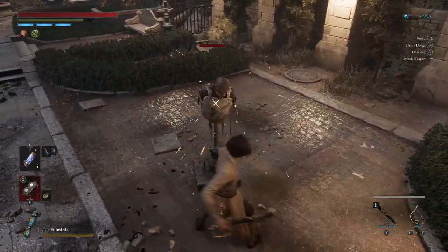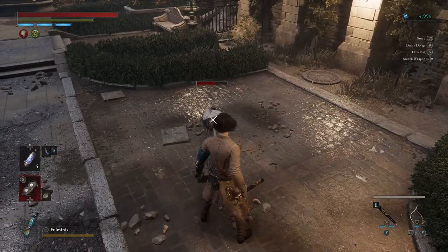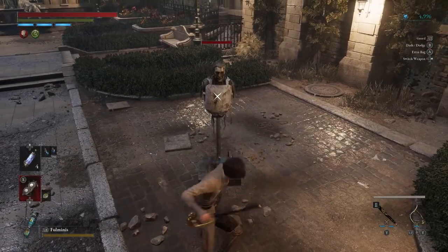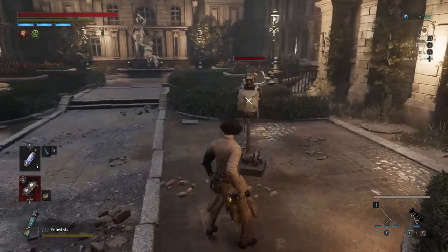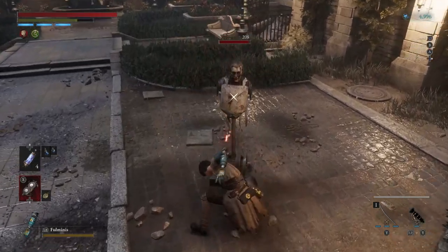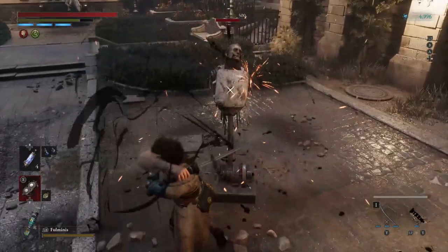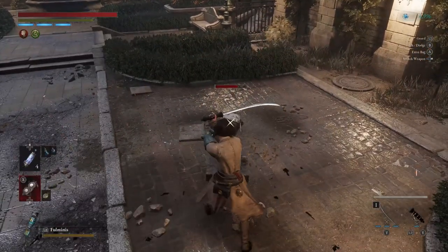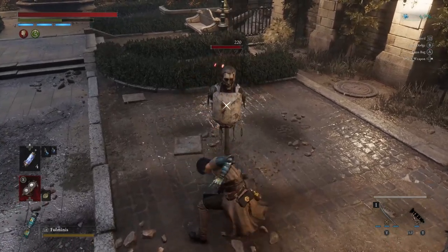Next we have weapons that are just meh — they don't do too much special, or their downsides bring down any potential positives. First is the saber blade with baton body. This weapon is meh because it's not particularly bad, I just can't really think of a reason to use it. It has meh damage, meh block, and doesn't pair particularly well or badly with the baton body's hit style. It's all around just forgettable. C.